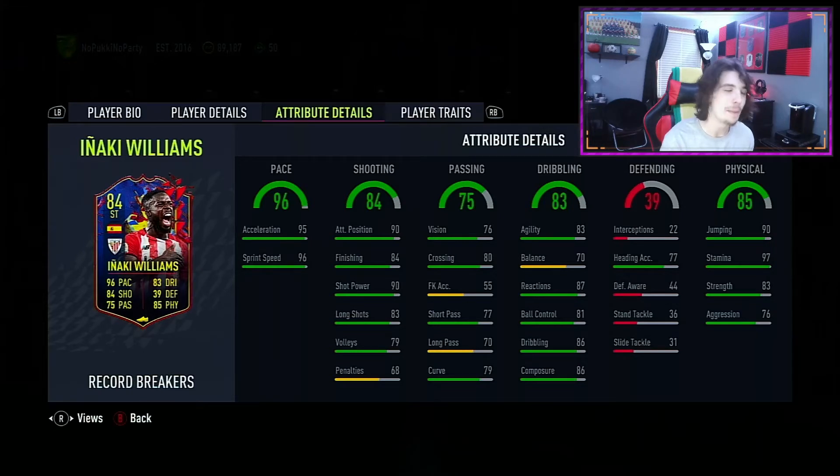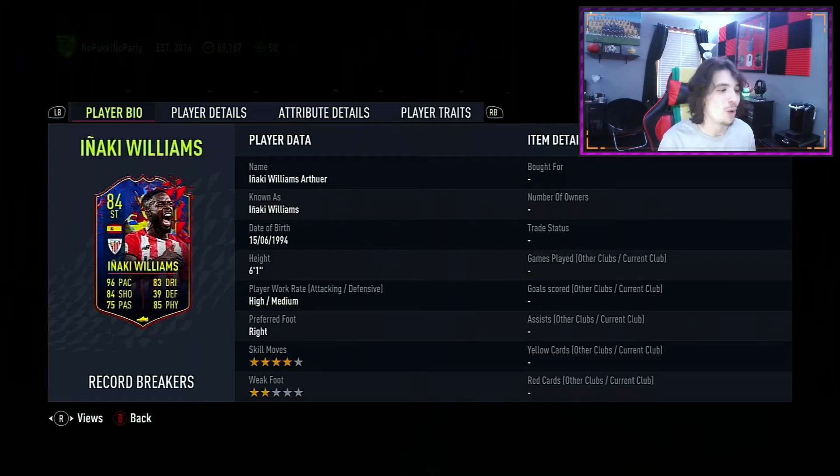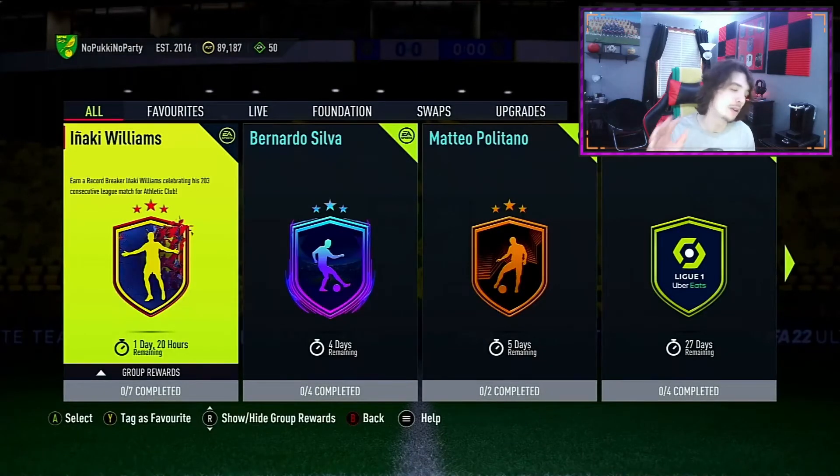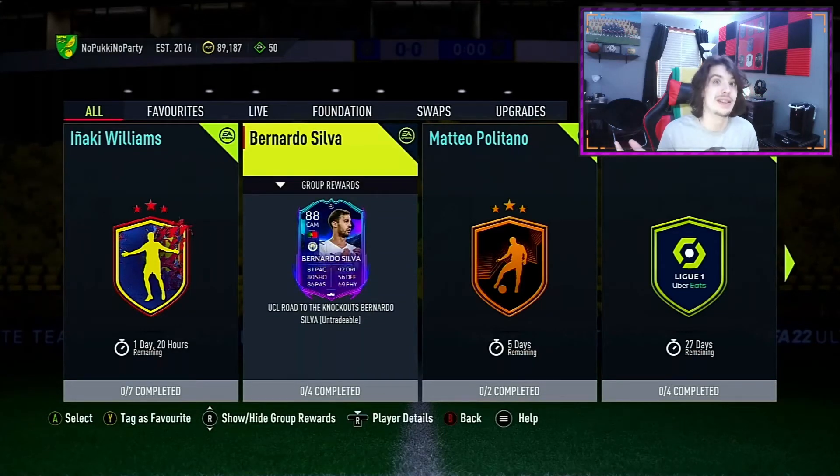Karim Benzema, in my opinion, is miles above this card. Even though Benzema is not the quickest, he has everything else better and can also convert into a CAM, where you can't play Naki Williams there. Williams can only play striker, or maybe on the wing — but he doesn't have the weak foot or agility for that. This card is definitely one you should probably stay away from. I think you should hold off and keep the coins rather than complete him right now, and wait for a better option — which you might see later in this video.